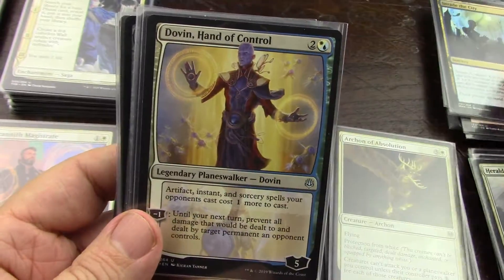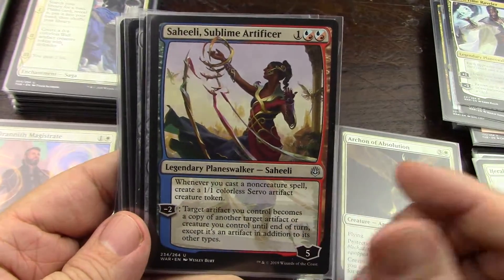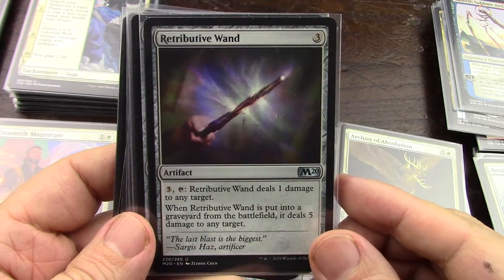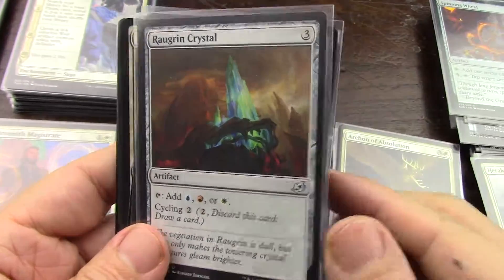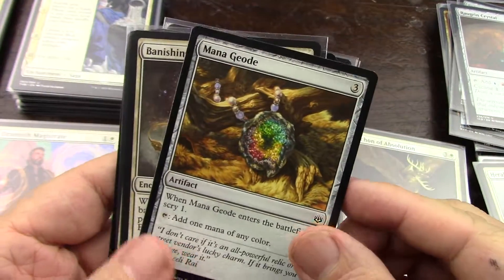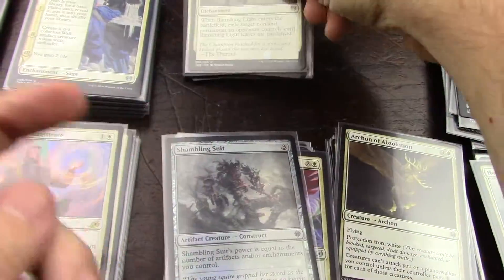Tappers — no. Yeah, I'm on control, of course. This guy's great — enough said. One mana of the chosen color — that's not enough. Yes, because I'm going to be on artifacts and enchantments. It's a creature, by the way — I forgot about that, let me put it in the creature pile. I don't have to sack it — I like it. Okay, so that was it for that section.